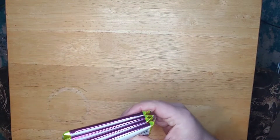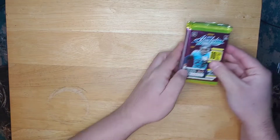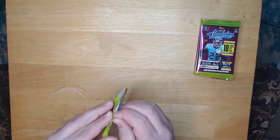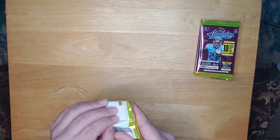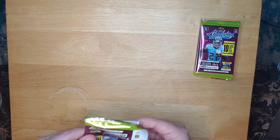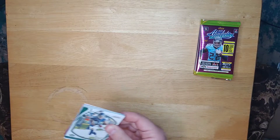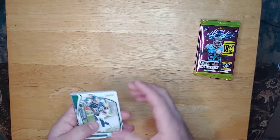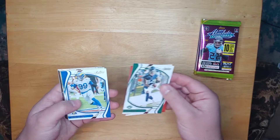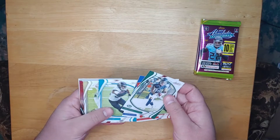Let's just open and hopefully we can maybe pull a boom out of here, or at least a good auto. We'll take a break from the hangers, do maybe 2 Megas, and then we'll bounce back to the final 4 hangers. To start us out, we have a base Corey Davis, a Nick Chubb, Aaron Donald, and a James Robinson.